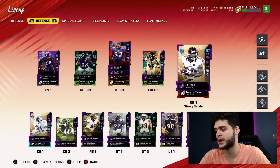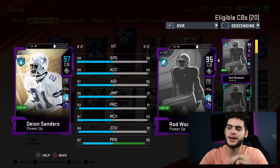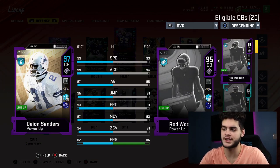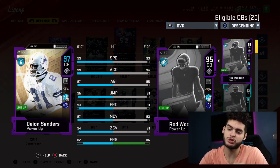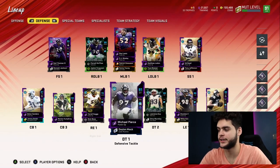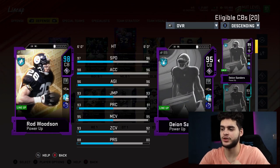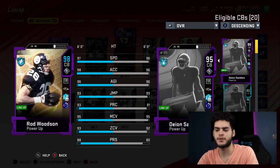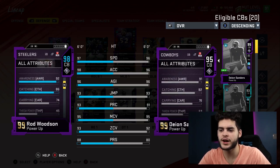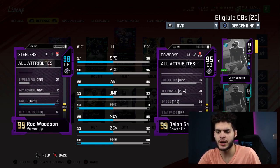On the other side at strong safety we've got Ed Reed — 98 speed, 98 acceleration. Imagine having a strong safety like Ed Reed who can cover every side of the field with that kind of speed: 94 play recognition, 87 pursuit, 85 man, 96 zone, 89 hit power. This card is unreal. At cornerback one he's got Deion Sanders — 99 speed, 99 acceleration, 97 agility, 95 jumping, 93 play recognition, 97 man coverage, 94 zone coverage, and 82 press. I've never seen more beautiful athleticism stats. Rod Woodson on the other side just came out — 97 speed, 98 acceleration, 96 agility, 93 jumping, 95 man coverage, 93 zone, 88 press.